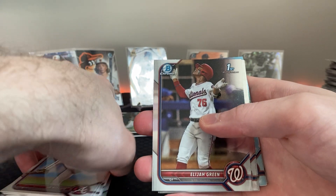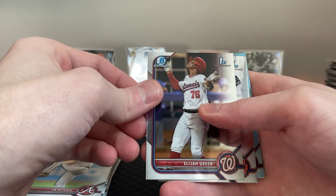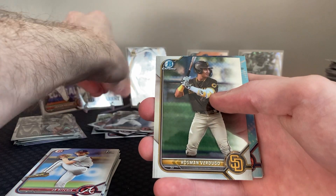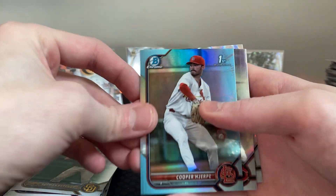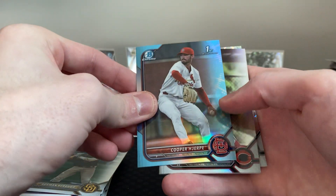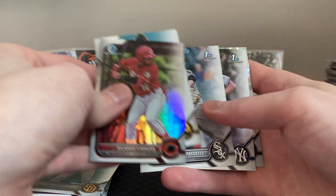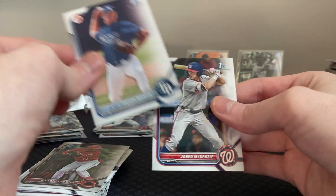Elijah Green first — that's a good one. Probably not as much anymore, I don't think he's doing the greatest compared to Jackson Holiday, but still. Chase DeLauter first — what a pack! A ray wave in the back. Cooper again with that stash — the Spencer Strider stash on that one. Drew Thorpe. Khalil Watson — wonder where he's at, I haven't looked him up in quite some time. Another ray wave.